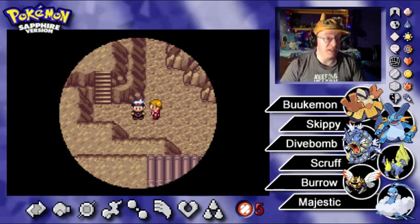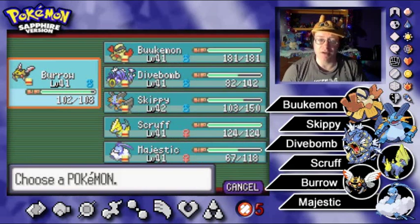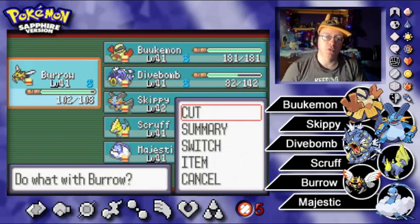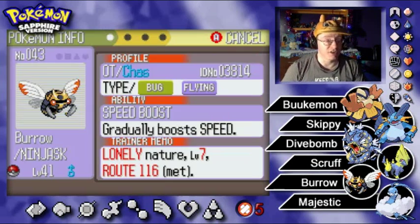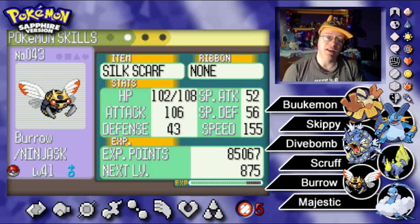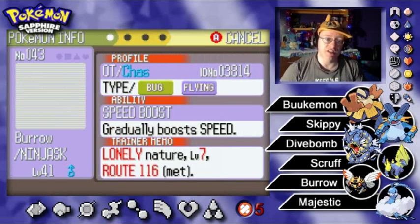Since it's been about a week since we last saw this team, let's take a look at who we're working with. Burrow is next in line for a level, so he's in first. Burrow, the Ninjask, is at level 41 with the Speed Boost ability. Lonely Nature boosting attack and dropping defense, and he's got a nice speed of 155 and attack of 106. He's holding a Silk Scarf to power up Slash and Cut, and also has Leech Life and Swords Dance.